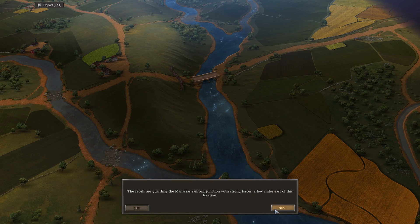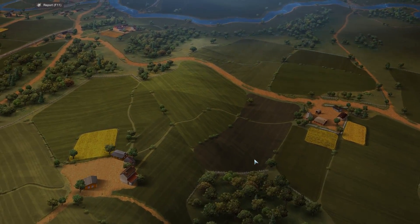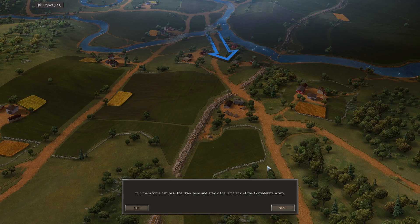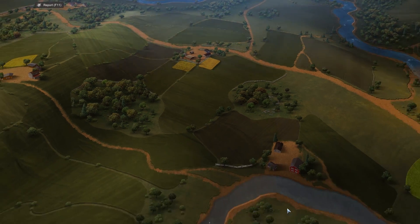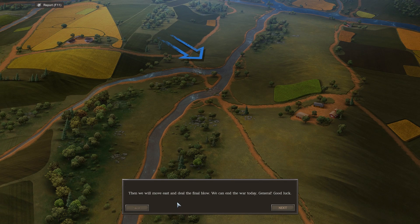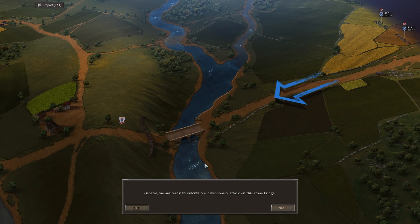The Rebels are guarding Manassas Railroad Junction with strong forces a few miles east. Bull Run is defended by several CSA brigades, and forcing our way through could be risky. It's advised to initiate a feint attack on this bridge with a small number of regiments. Our main force can pass the river and attack the left flank of the Confederate Army. If we act fast, the Rebels have no time to reinforce and will be forced off the field. Then we move east and deal the final blow — 'We can end the war today, General!' Yeah... end the war today, my butt.